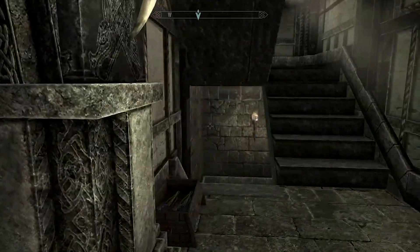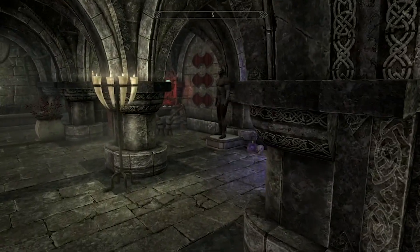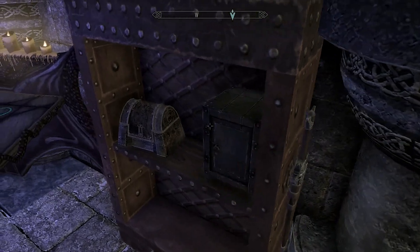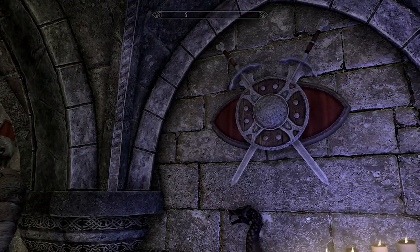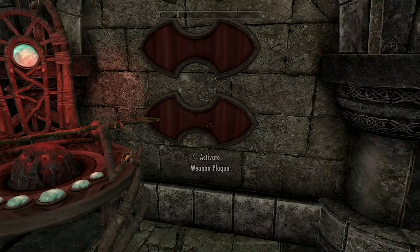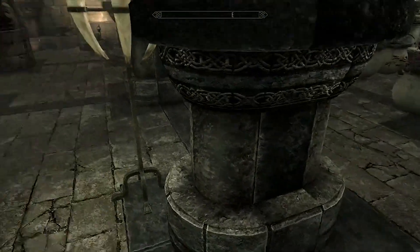Downstairs I can already see a staff enchanter and an arcane enchanter with some nice static decor, as well as some safes, strongboxes, and a bookshelf for the bookworms of Skyrim. There's a working weapon plaque, more bookshelves, a staff enchanter, armor mannequins, and some nice static clutter - some of which is literally from a loading screen if I'm not mistaken.